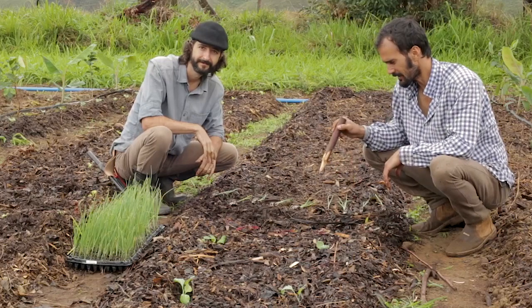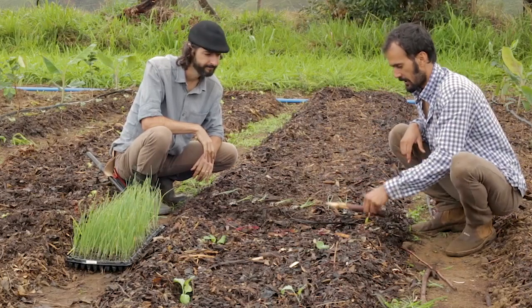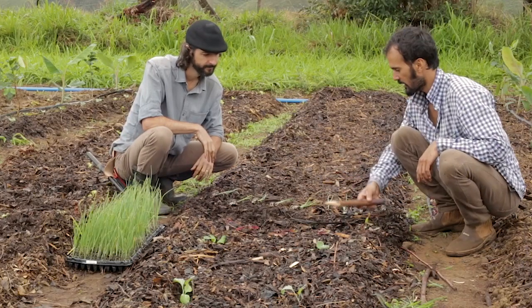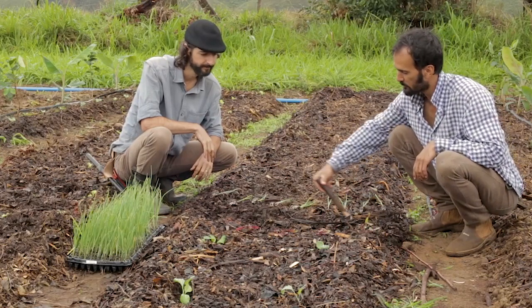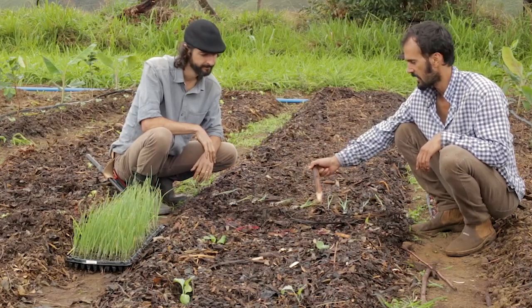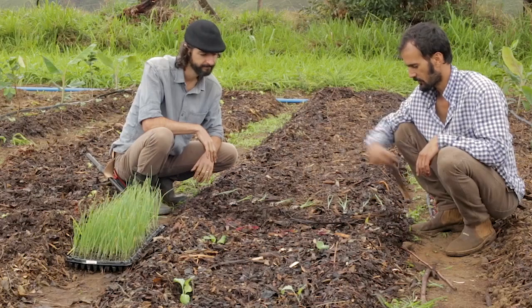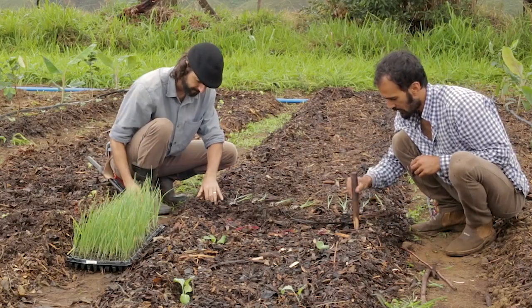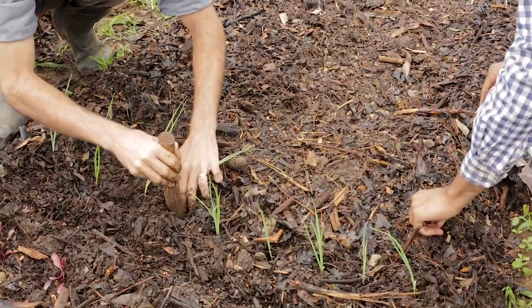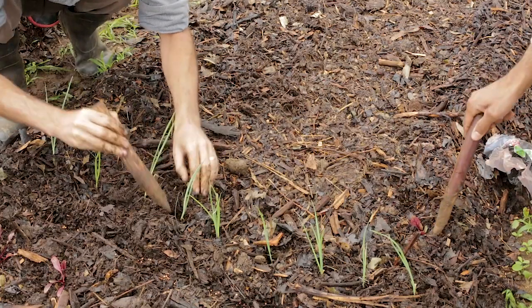Our next and last consortium here: we're doing beets, leeks, and coriander. We've got one row of beets and one row of leeks alternating, 20 centimeters apart from each other, and then we're going to sow coriander in the middle because it's the fastest of these vegetables. In 30 days we're harvesting coriander, then in 50 to 70 days the beets, and leeks after 110 days. We're going to use our pointed sticks — in Brazil we call these tools 'chuchu' — to open up a little space and plant the seedlings.